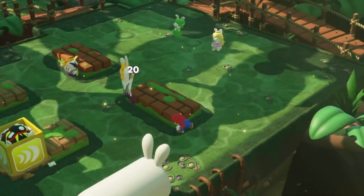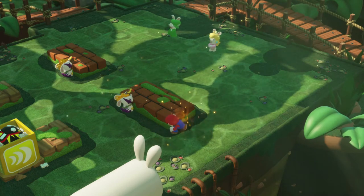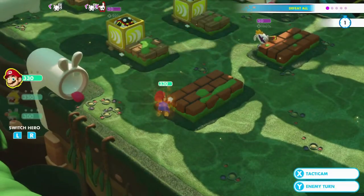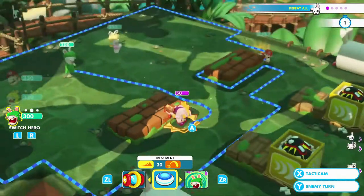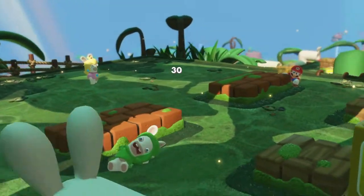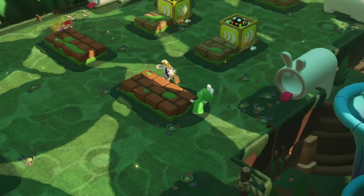We're taking cover with Mario and going to the hero sight. We're going to power up and finish off this ziggy with 32 damage. Now for Rabbit Luigi — you're going to do the same, take cover, and we'll finish you off with only 20 hits. Team — easy enough.